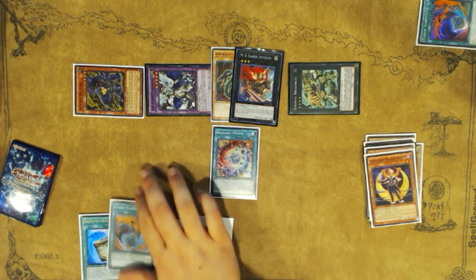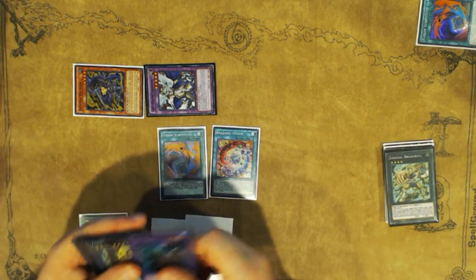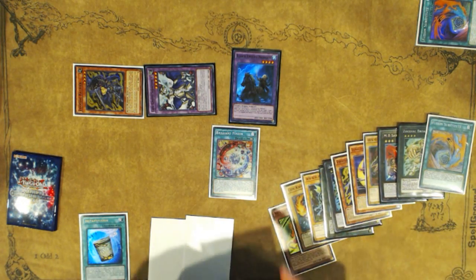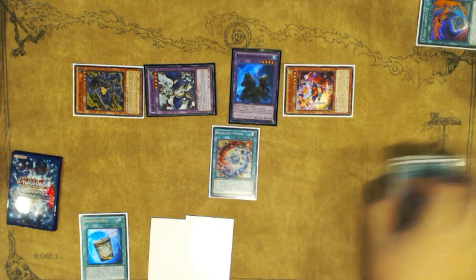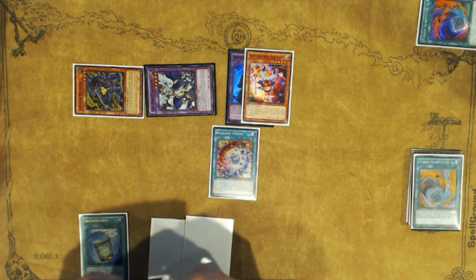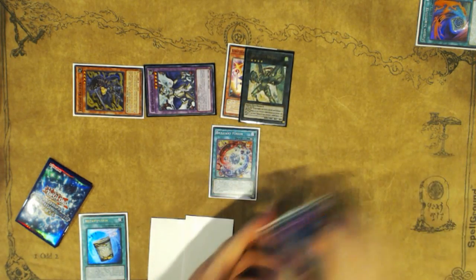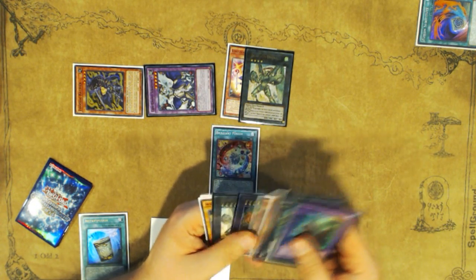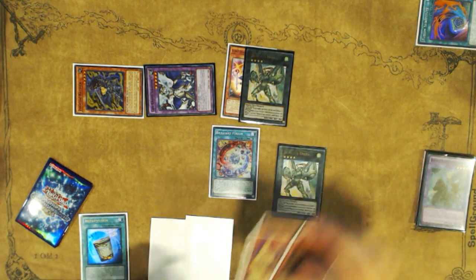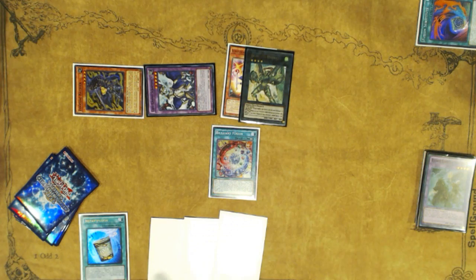Now you use the second Fusion Substitute on MX Saber Invoker and the second Broadbull to summon Norden again. This time, Norden brings back either Garnet or Trick Clown — it doesn't matter which, because you'll bring back the second copy off Brilliant Fusion later. You overlay Trick Clown and Norden into your second Digusto Emeril, specifically detaching the Norden and leaving Trick Clown underneath. You put back the first Emeril, Black Sheep, and Rapier into your deck, Emeril #1 goes back to your extra deck, and you draw a card — you're at three draws now.